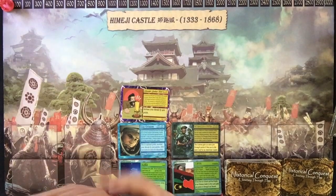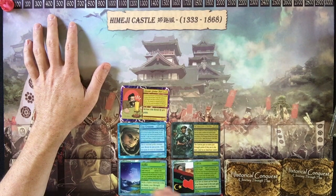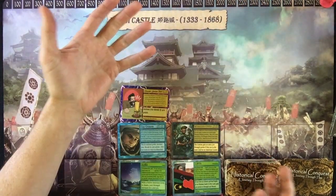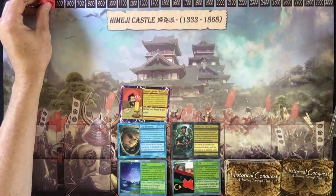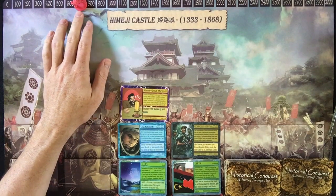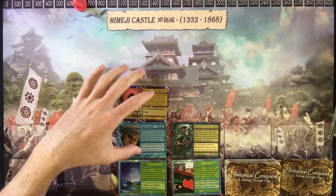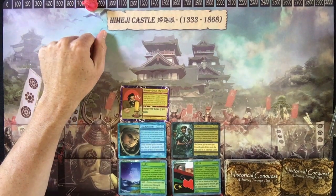Your morale counter is tracked on your mat. In order to win, it's either world domination or increasing your morale up to 3,000 points — if you reach 3,000 points, you win the game. Playing Alexander Graham Bell gives 400 morale points, and Gus Grissom gives 300 more. However, you're only allowed to accumulate 800 morale points per turn. If you play enough cards to generate 1,200 morale points, you still only get 800.